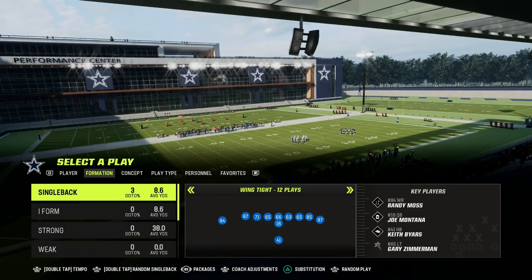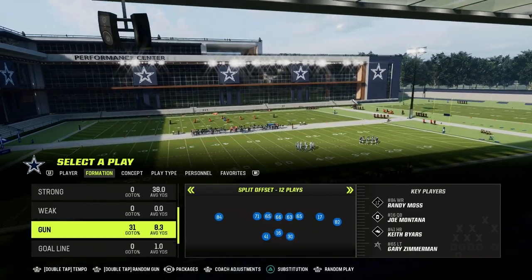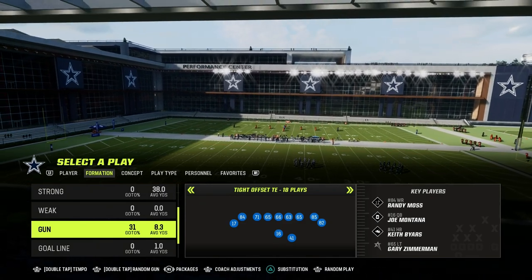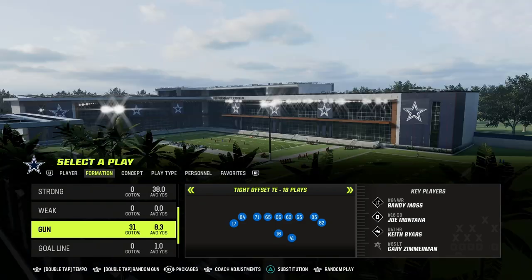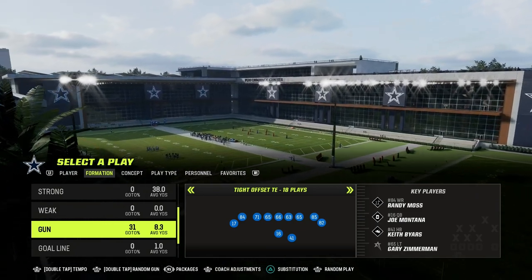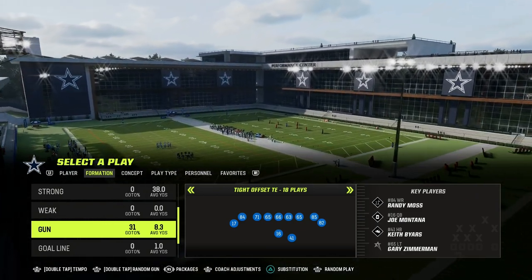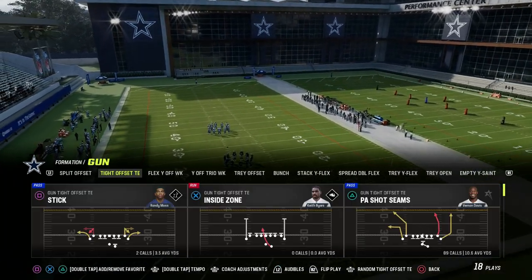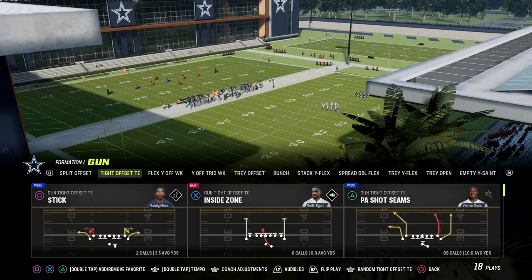I'm going to be showing you the Tight Offset Tight End formation, which is one of the best formations in the game this year. This is also going to probably be one of the better formations in Madden 24, as it has been one of the best offenses year over year in Madden. I actually put a poll up on the channel, and 65% of you guys said that Tight Offset Tight End is going to be one of the best, if not the best, offense in Madden 24.